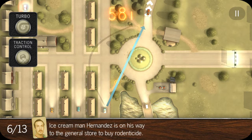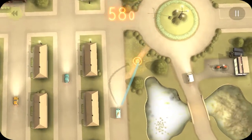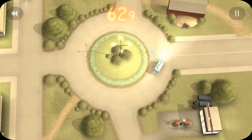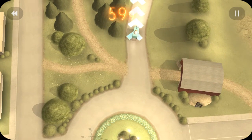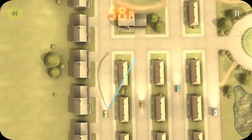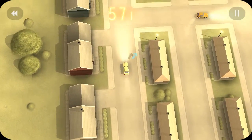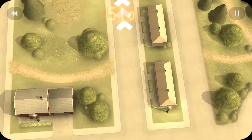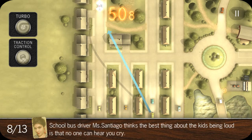Now I have to navigate ice cream man Hernandez to his destination, but one of my other cars is in the way, so I have to be careful to avoid him. The postwoman on the bottom right will be there too. I also have the chance to grab 10 extra seconds. The physics are pretty cool as well — running over bushes and grass slows you down, and hitting buildings makes your car explode and slow down.